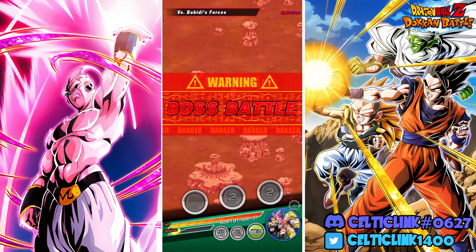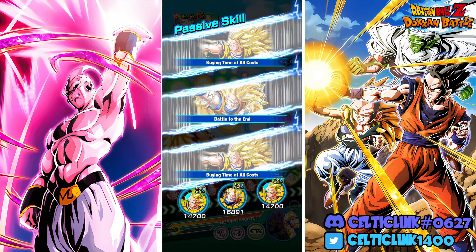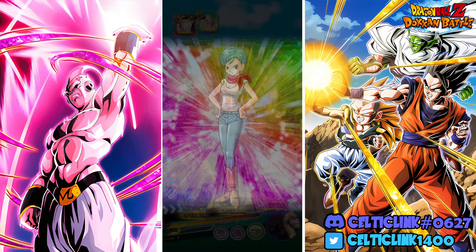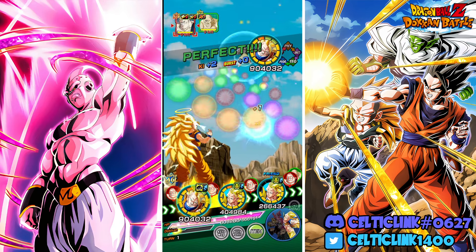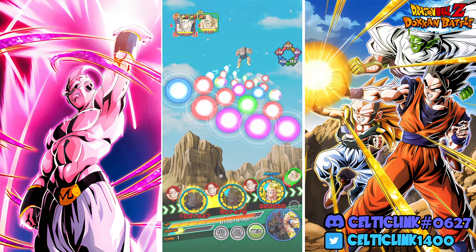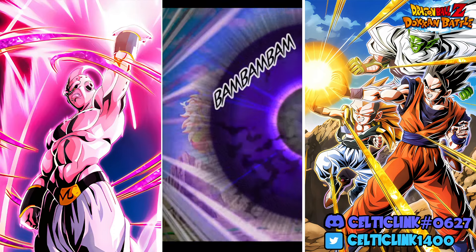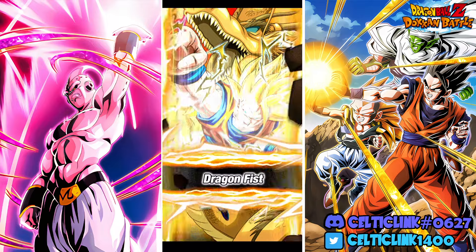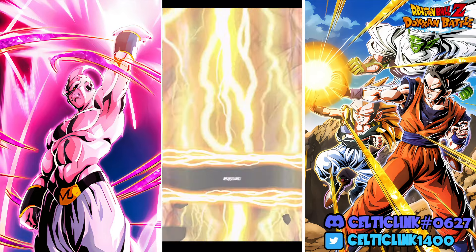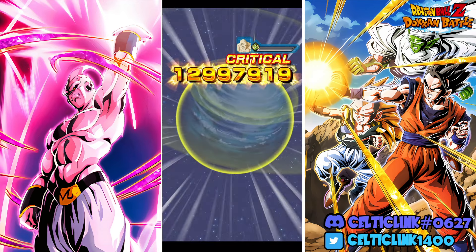All right, so here we are. We are in our game, wasting no time. We actually have a really good setup here. We're going to use the same items and the same support memory, because they provide that extra attack which will help us move faster. So we're going to put Super EZA Goku in front. Hopefully he actually gets his dodge — yes, he does. Perfect. Him supering first is a good thing because his animations are faster. If he can actually kill with his Dragon Fist by getting a crit, that's better for our time since his animations are faster than newer DFEs.